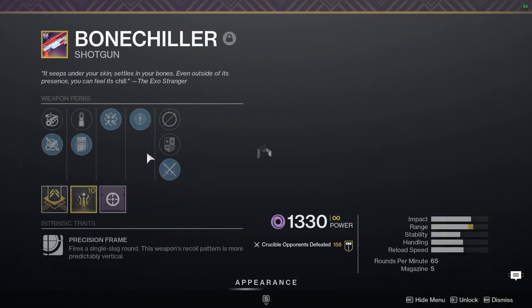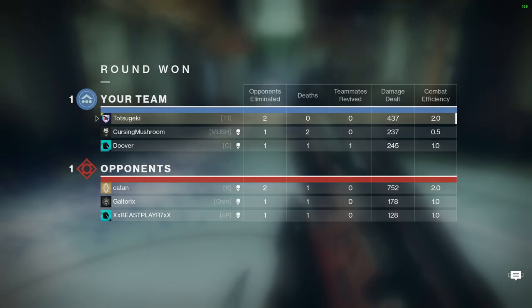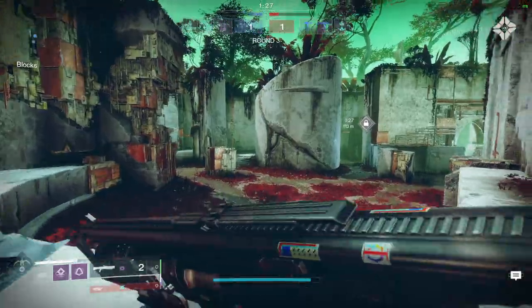So, let's talk about this Bone Chiller. You can get it on Europa. It has Firmly Planted and Threat Detector with some good aim assist already. It is a nut shotgun for this map.